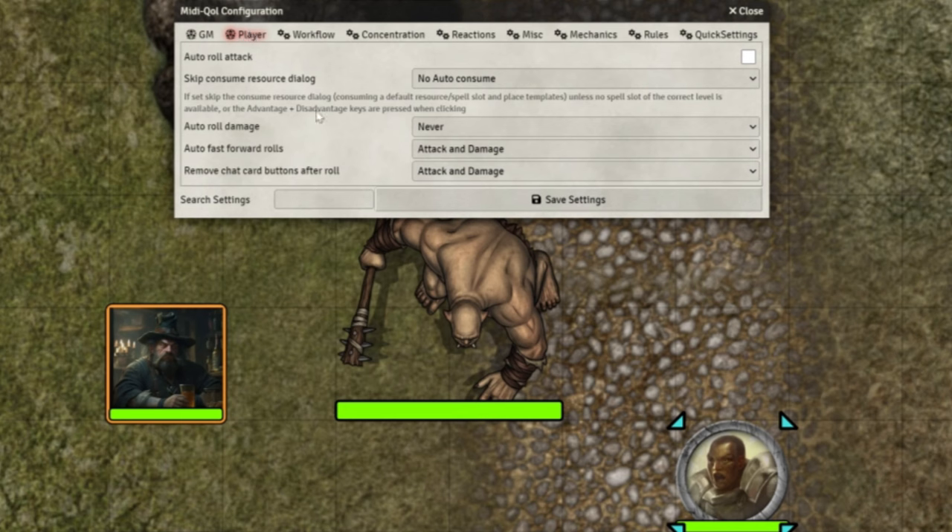Now we look at the player settings — even fewer here. This is the auto attack roll for the players. This is the one that I turn off, because I want my players to be actually in control of their dice rolls. So there's pretty much nothing on here at all, which is fine.